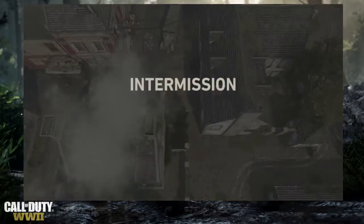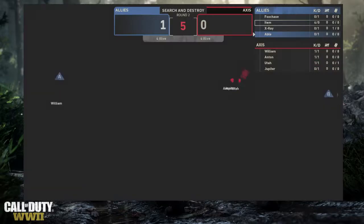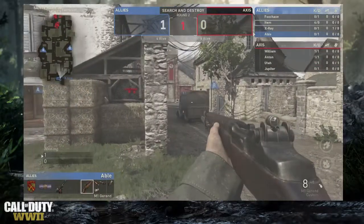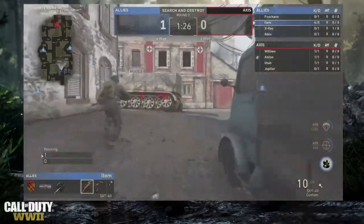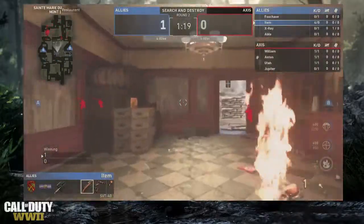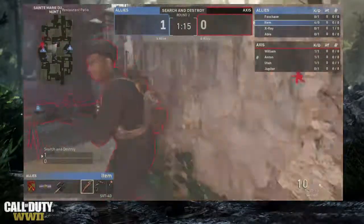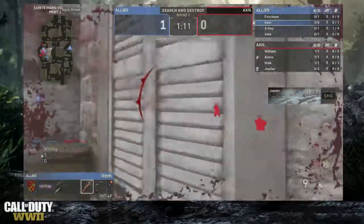That's round one for the Allies. We don't know all the callouts for the maps yet, but we're switching over to item who just had that huge clutch round. He pulls out the Molotov and pushes right through the building. He runs up on someone, gets the Molotov off but almost runs into it himself, then gets another knife kill and even throws in a teabag on Jupiter.